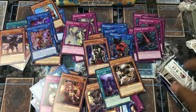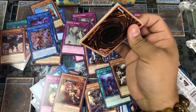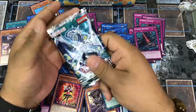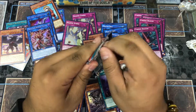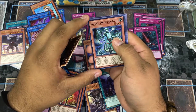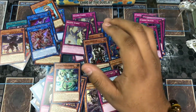Not bad at all — cannot complain. Here we go — straight to the Licorice. For our last and final packs of our opening — can we get that last ultra? We couldn't, but we got Ghost Goki, Twist Cobra, and Back to the Front. Hey, that makes up for it — it's pretty much a Monster Reborn, guys.